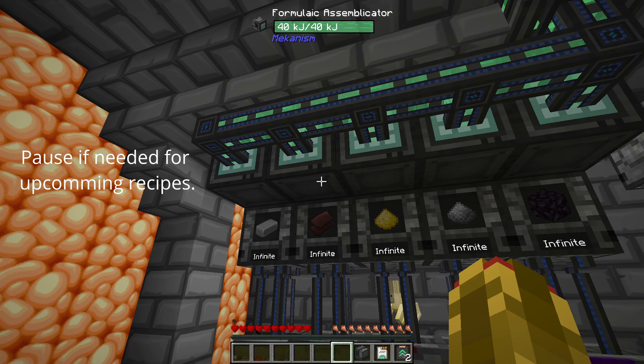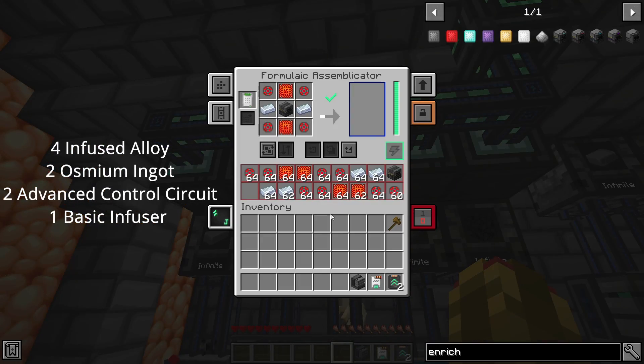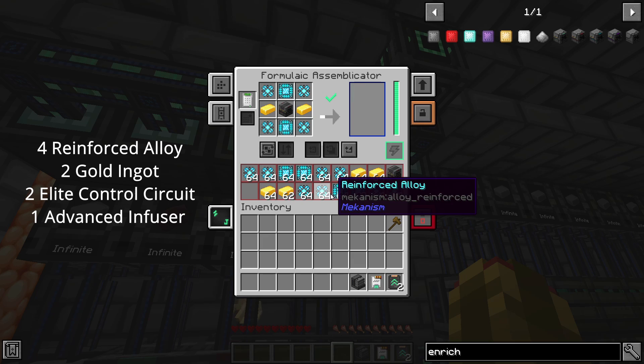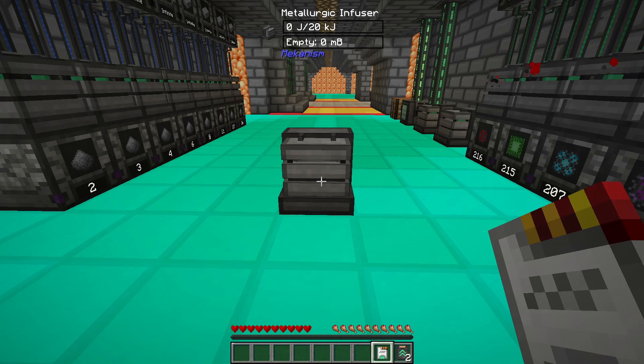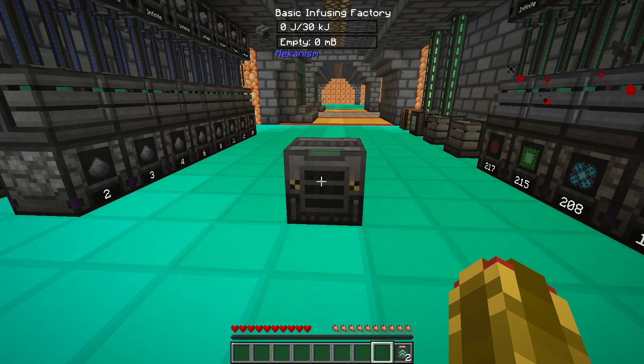You can craft these upgrade tiers using the following recipes: Basic, Advanced, Elite, and Ultimate. You can also use tier upgrades — shift and right-click to apply the upgrade.